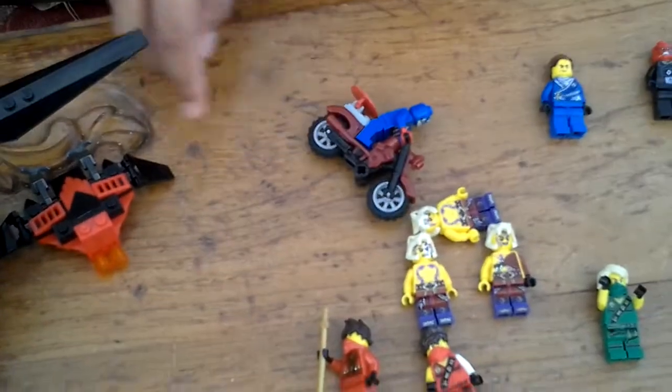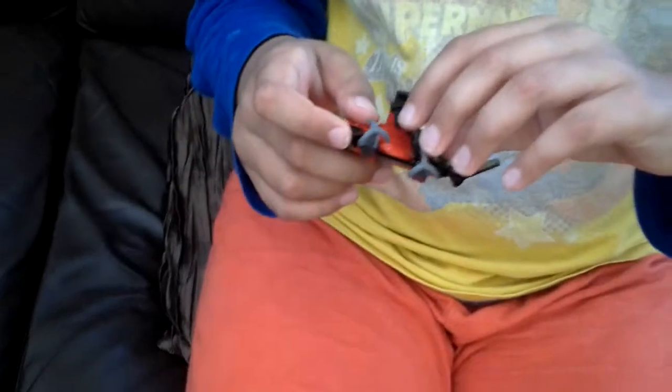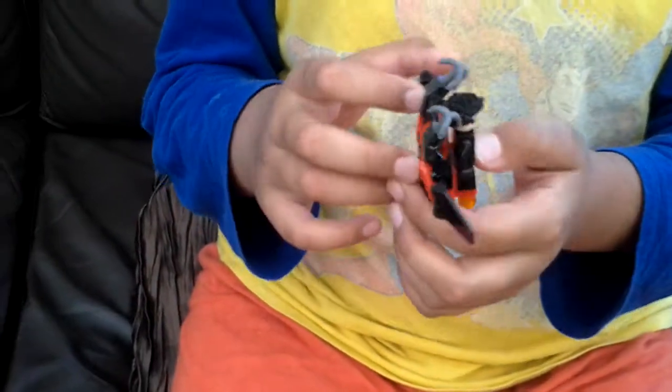Next up, we have Nightwing's ship — a small ship. I'm going to put him on there so you can see how he'll look. All of them have got two faces. So he can fly, obviously.